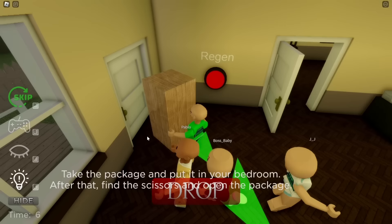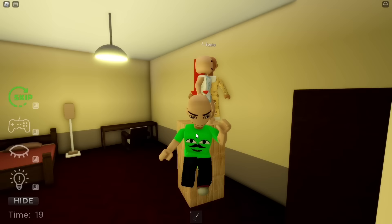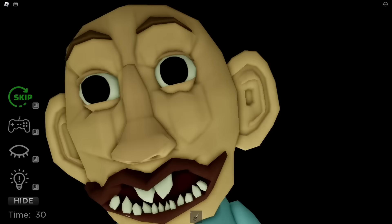There's an arrow pointing to this door over here. It says take the packages and put them in the bedroom. After that, find the scissors and open the package. Easy! I got the scissors. When you put the box in place, touch the packages with scissors. Guys, why are you standing on the box? They're just copying you, Bobby.